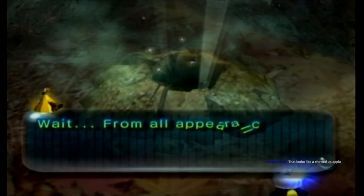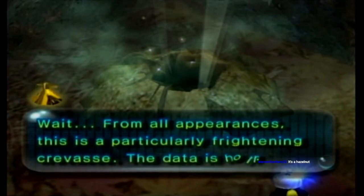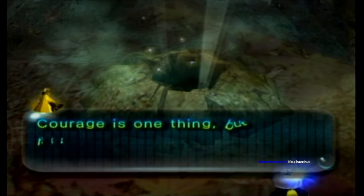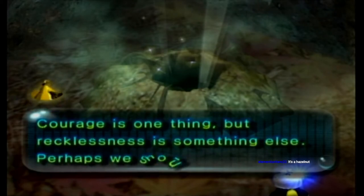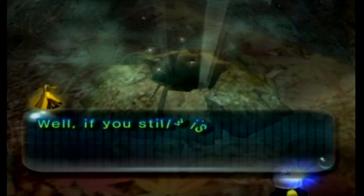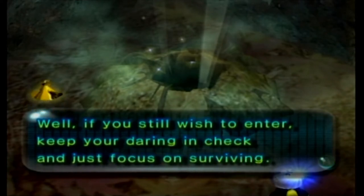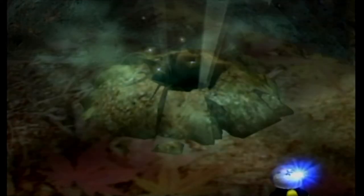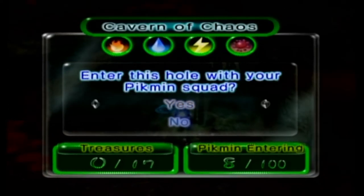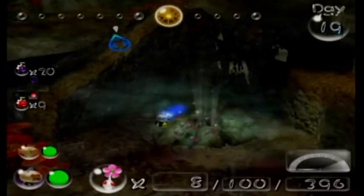From all appearances, this is a particularly frightening crevice — the data is horrifying. Courage is one thing, but recklessness is something else. Perhaps we should turn back? Well, if you still wish to enter, keep your daring in check and just focus on surviving. That was a hazelnut. And this is the Cavern of Chaos — despite that one sounding like the nastiest of the caves, it's arguably the easiest.